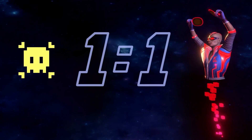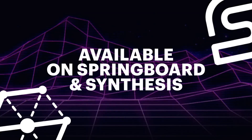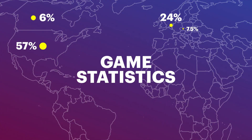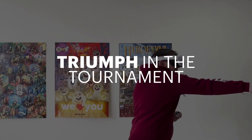Killer Tennis fits the concept: easy to learn and hard to master. Players are engaged from the very first seconds. While competing, they work out their winning strategies, which drives them back to play more. The game is available on Springboard and Synthesis, popular content marketplaces for LBE venues. Grab your friends, find Killer Tennis at your nearest arcade station, and triumph in the tournament.